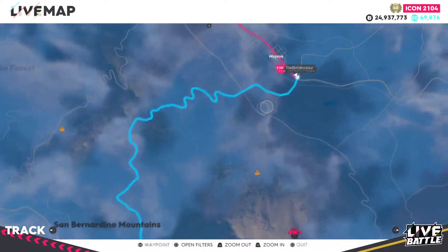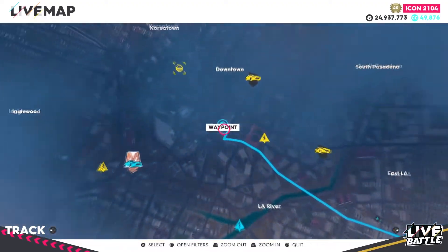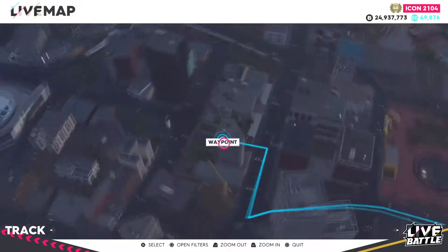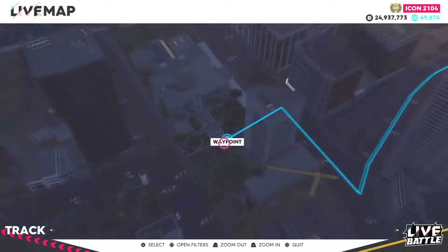Now in Mojave, you need to drive to downtown Los Angeles and locate a courthouse. It's right here where I pointed on the map — just go nearby and there you go. There is the other clue.